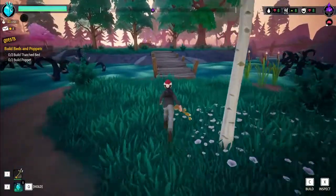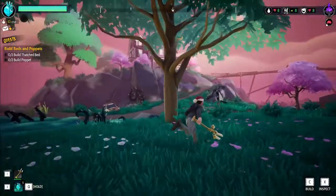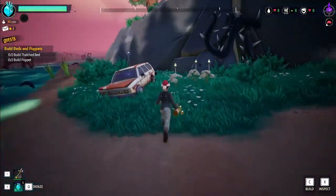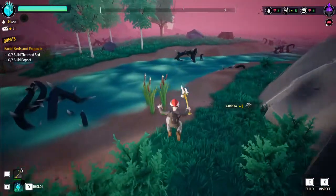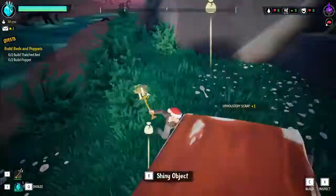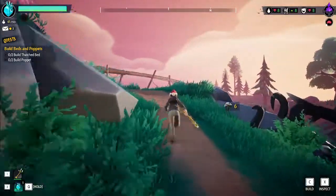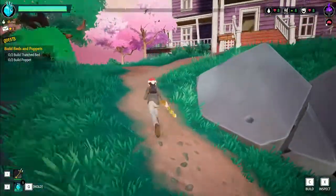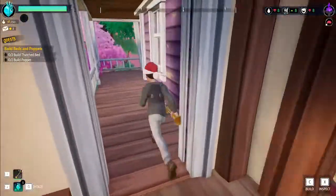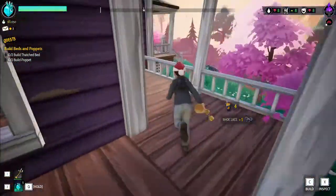Let's search this house real quick because that looks like a place that might have some good stuff for us. We got another crate down here we can whack open. I did see that you need cattails for the poppet, so we'll get that. We're low on water already and I don't know how to get water — they're just gonna have to deal with no water for now. Juice boxes and shoelaces.